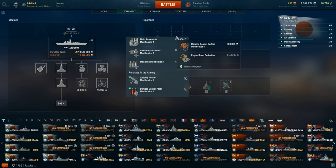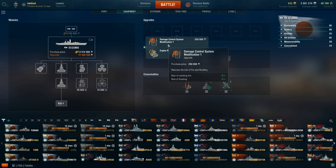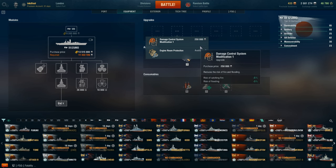This is all from a competitive standpoint, and I'll let you know if you need to take any of these just to make your grind more bearable. For the first upgrade slot, Main Armament Mod 1 is obviously the best choice. You could also take Damage Control Party Mod 1 for a bit more competitiveness. For slot two, I'd take Damage Control System Mod 1 — you don't really need engine room protection. You just want to reduce the potential of catching fire or getting flooded by torpedoes.